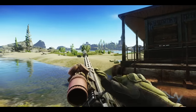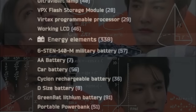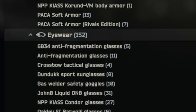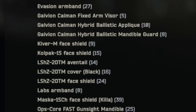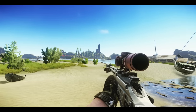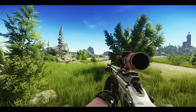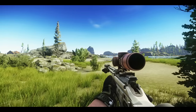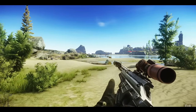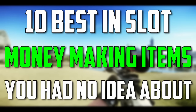If you're brand new to Tarkov or even a veteran with thousands of hours, you've probably noticed that there are hundreds if not thousands of items in Escape from Tarkov, and one of the biggest learning curves of this game is simply understanding what items are worth taking out of raid to maximize your profit. Most players know about the big shiny items like ledexes, GPUs, color key cards, and things like that, but there are a ton of hidden gems in this game that you would not expect to be worth a ton of money. So today I'm going to be showing you guys 10 best in slot money making items that you had no idea about.